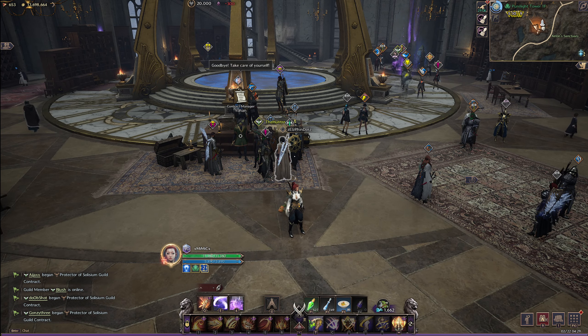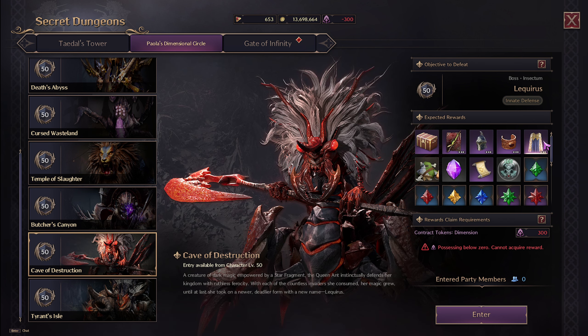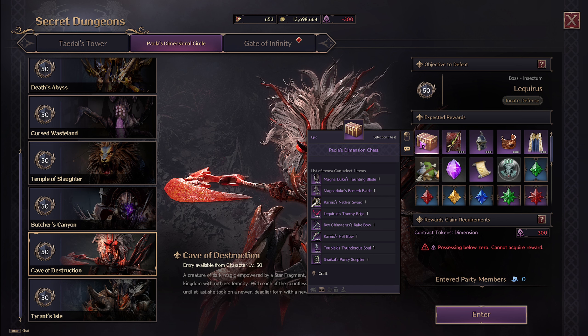Also, use your dimension crystals wisely when you do secret dungeons — the Paloa dungeons. These give you items and also have a chance to give you a weapon selection box where you can choose a Carnyx Hellbone, Carnyx Nether Sword, Magnitude's Berserk Blade, or Liqueur's Thorny Edge. If you get these boxes early on, I'd save them. Don't roll into purple right away. Stack up several boxes — say six — then mass open them all for the same weapon so you can pull good traits from the duplicates to put onto your main one.